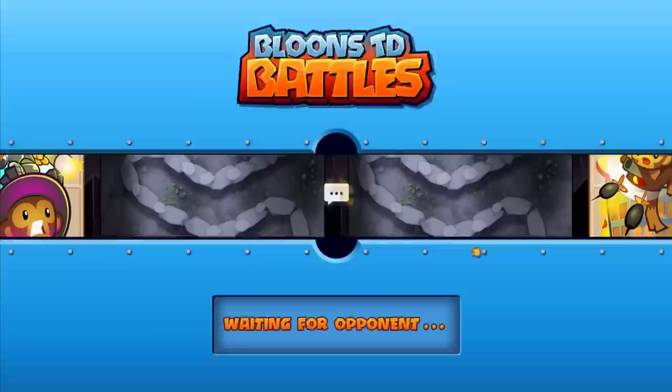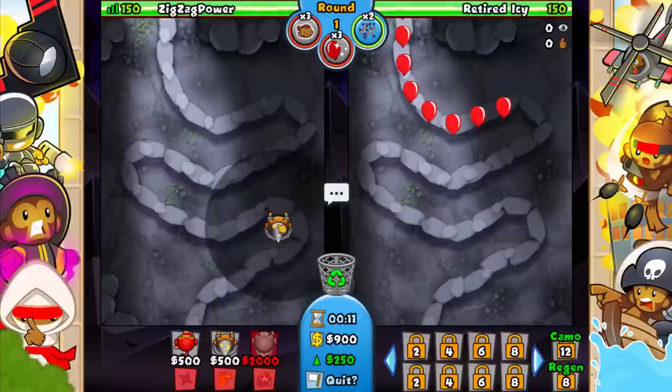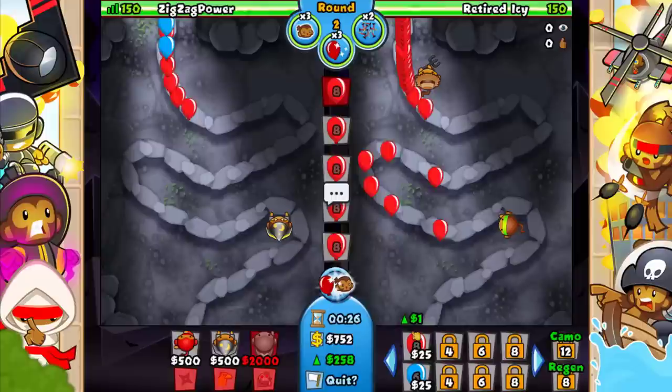I gotta go ahead and anti-stall here, gonna place this up at the top. The only thing we can really do is just place this over here in the back. He's going for a dart monkey — hopefully we can counter that. Good thing is he's not gonna be anti-stalling with a dart monkey, so I'll take it.